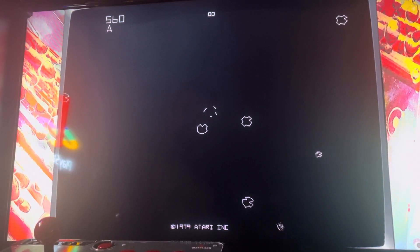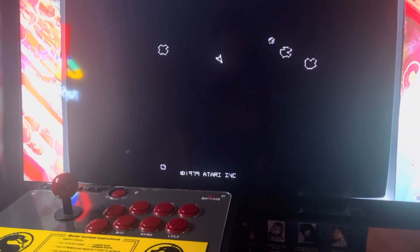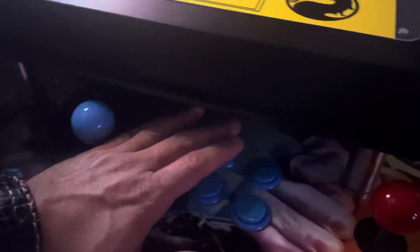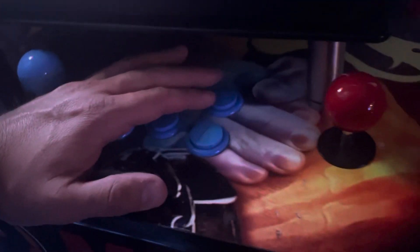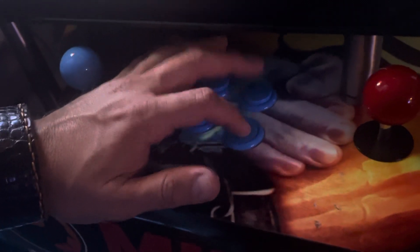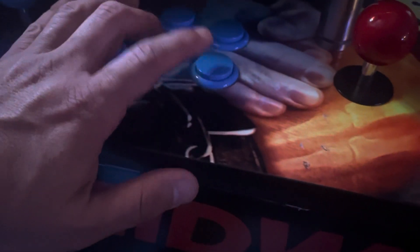This is Asteroids on a RetroPie image. Right now the joystick controls left and right movement. I'm going to switch it to buttons - specifically the L and R triggers - so the controls make more sense. I'd like L and R to handle left and right rotation rather than up and down, so let's see if I can do that through RetroArch.